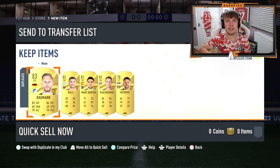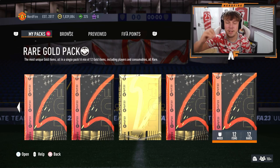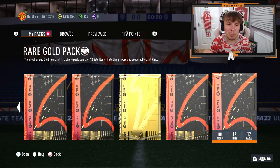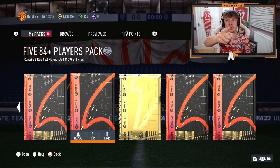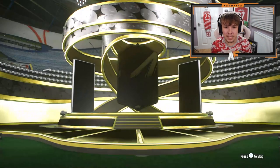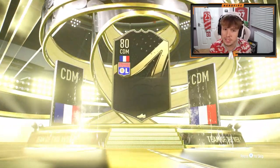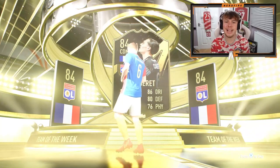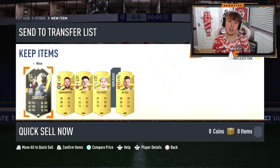Let's open up some more packs. We've got a load of saved packs as well, and after these we're going to go ahead and open a base icon player pick too. We've got nothing out of the other packs, but we've got a 5x84 plus player pack here. We get a Team of the Week on the front — France — it's going to be Kakare. We do get actually a walkout as well, so not too bad in the end.